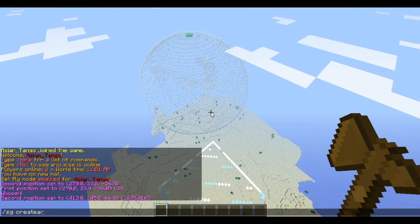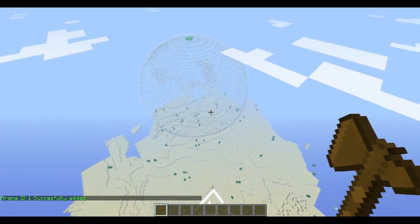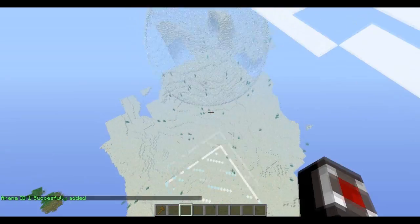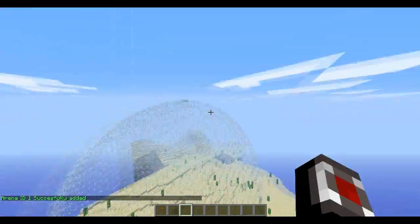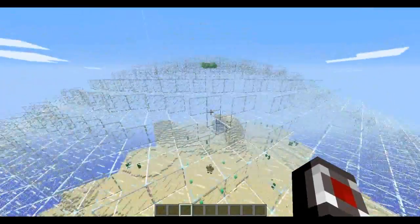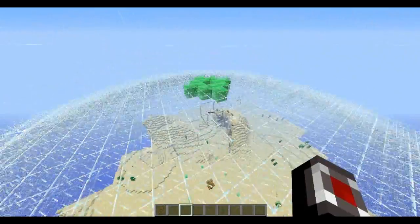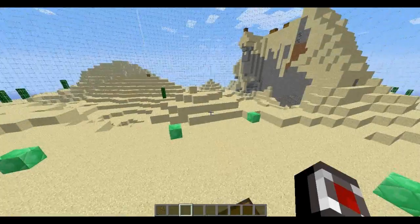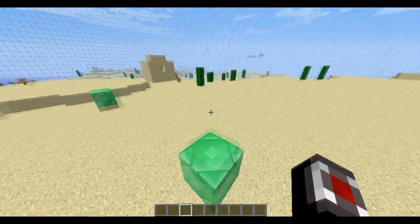Then you're gonna do SG createarena with no spaces. Enter that and it should say 'Arena ID 1 successfully added.' When you're op you cannot edit the arena, so you need to make final touches and polishing before you create the arena.